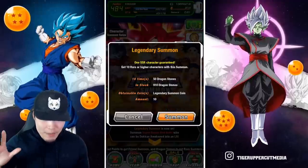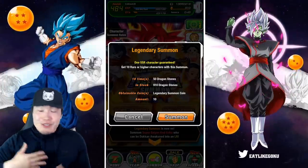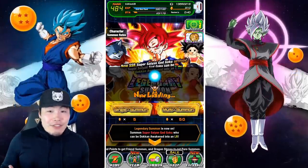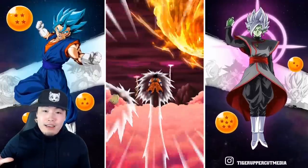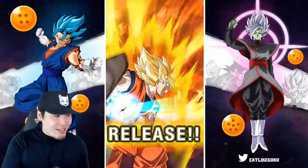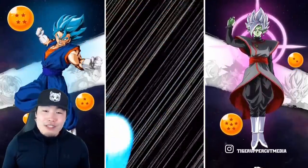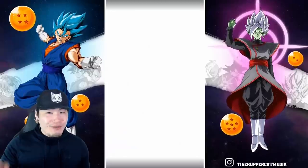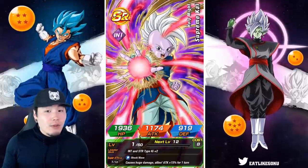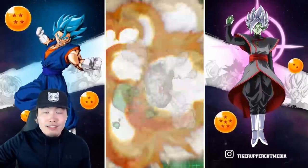Alright, with all that said, let's do this guys. I'll be honest — I'm actually more nervous to summon on Daryl's account than my own. There's just so much more pressure to actually pull something good. If it's my own account and I get shafted, it sucks but I'll get over it. But if I'm summoning for Daryl and he gets shafted with these 900 stones, I would just feel way worse. So Daryl, I'm praying for you. Fingers crossed. Hopefully we pull some fire here. First multi animation — obviously not the greatest, but it doesn't really mean too much.